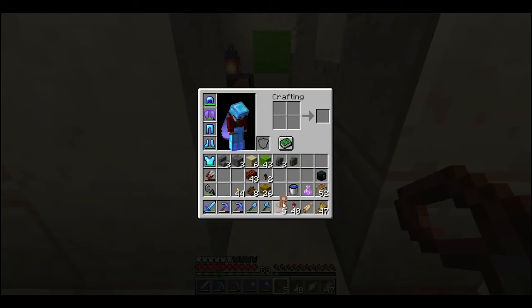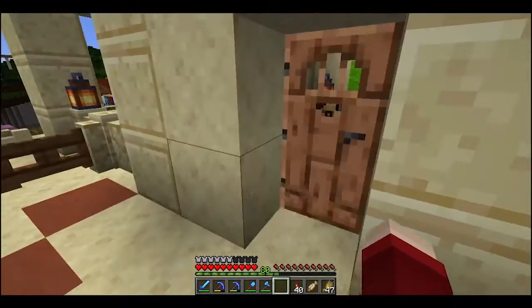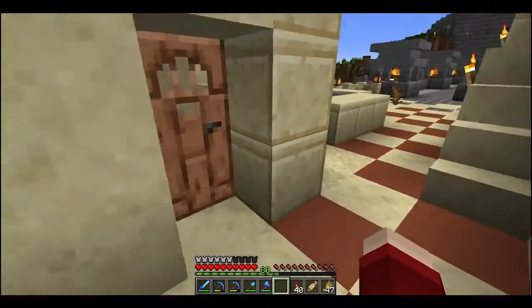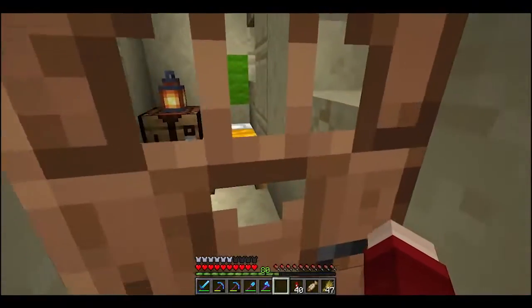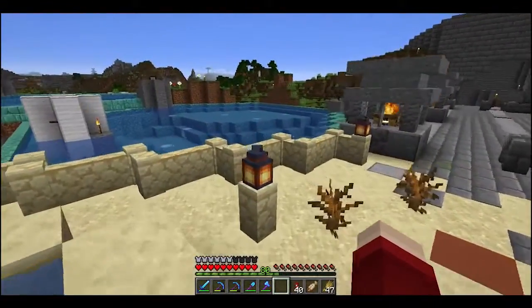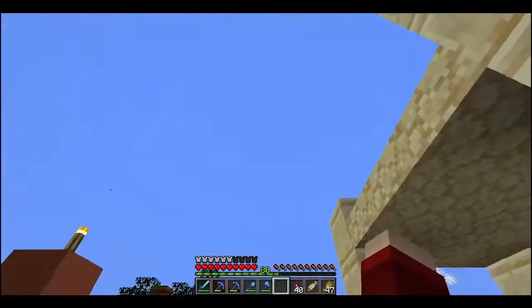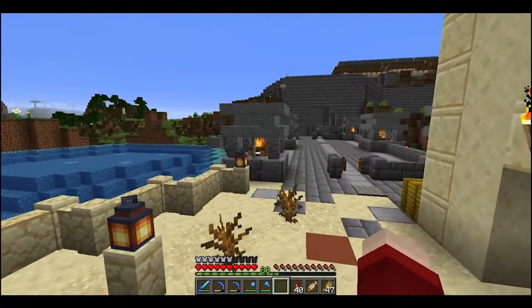Now let's put this door back. I think we're going to need to place it like that — that way we've got some depth on the outside of the building. We kind of have this sort of alcove that people can stand in out of the rain while they're waiting for someone to answer the door or put their hood up and then walk out. This desert hex isn't in the desert, so it's going to rain at some point.